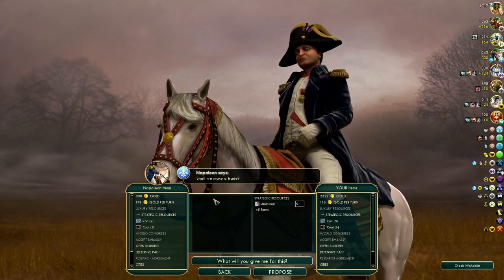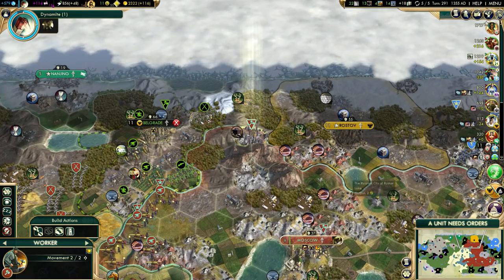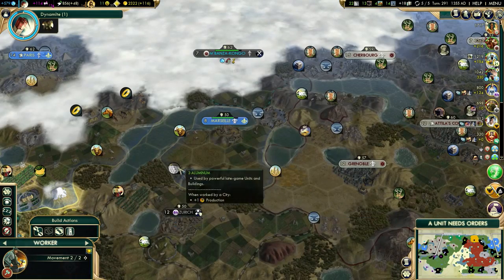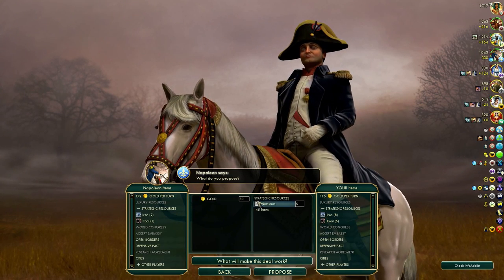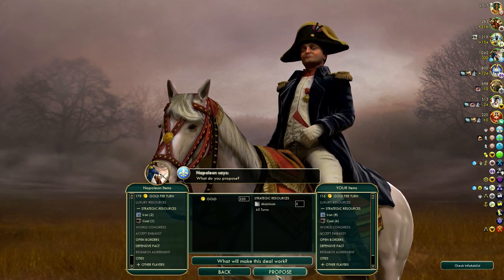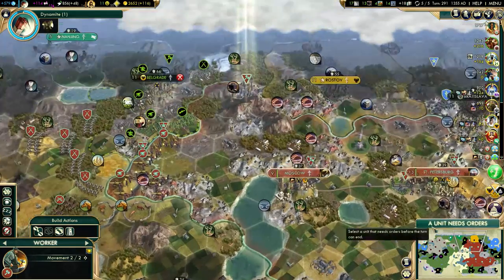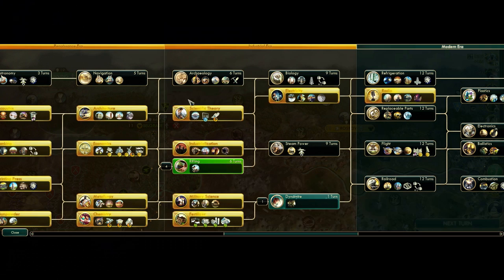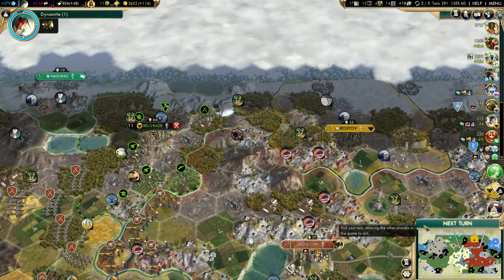I could sell aluminum to Napoleon for 330 gold. He does have some in his territory already, so that's fine. Let's grab the money — 330 gold, now we have 2600. I don't want to save for research lab yet — we're not quite close to plastics, but I will need 1800 gold for a research lab in my capital once I get plastics.